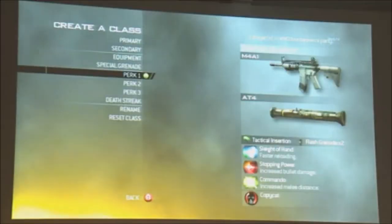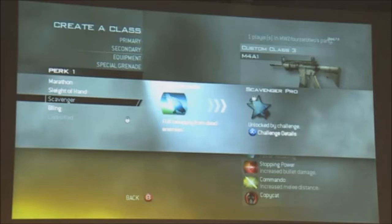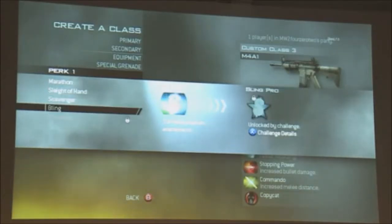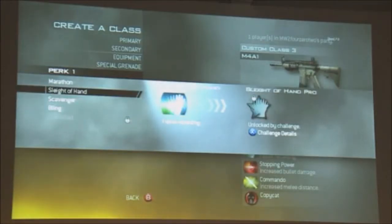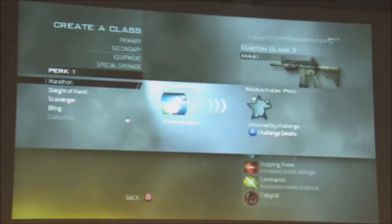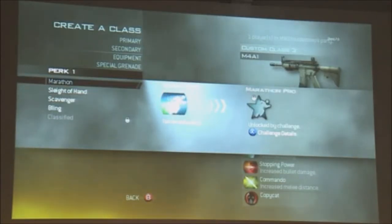Another good thing to note is we have two basic philosophies incorporated into everything we're adding to the game. We make sure it's fun — which is obvious — and we also make sure it's balanced, with counters so nothing breaks the game. So if you see a guy using a tactical insertion, you can go up and break it — shoot it, make it blow up, or wait behind it, wait for the guy to spawn, and shoot him in the back.